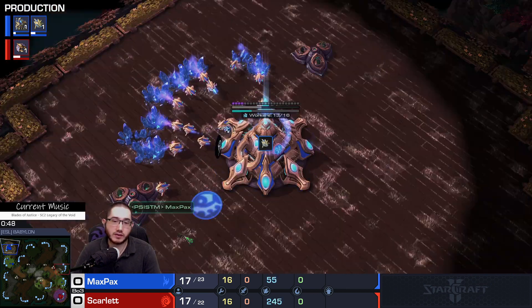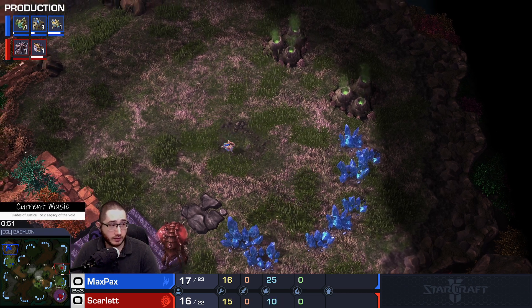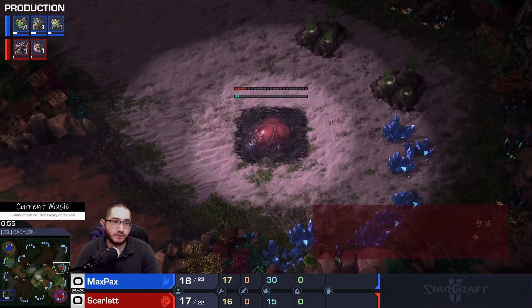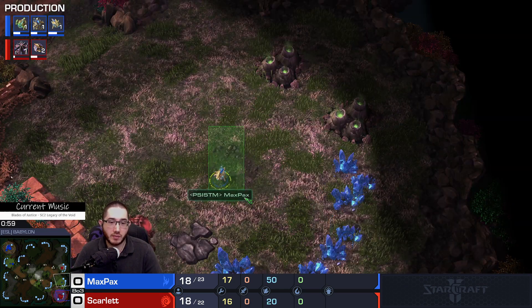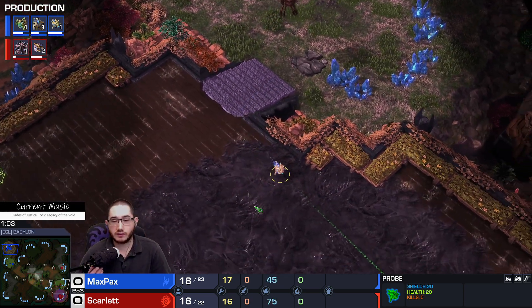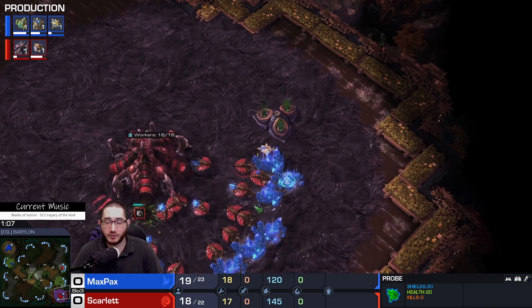Maxpex versus Scarlet — the hatch block was successful. A win for the Protoss already on the board in terms of minor victories. Will it play a role? Only time will tell.